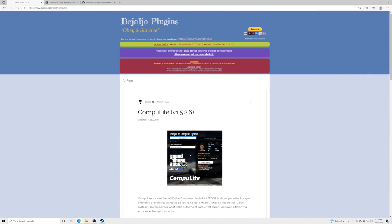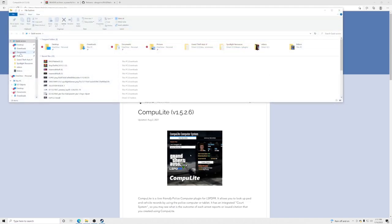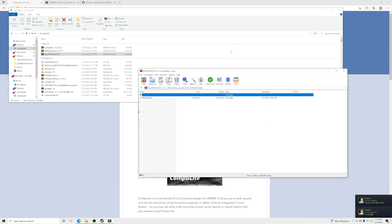For those just getting WinRAR, here's how to open your files. Go to the search bar on your taskbar, type File Explorer, go to Downloads, find Stop the Ped, Ultimate Backup, or Computer Light, right-click on the file, and select Open With WinRAR. You can also go to Open With and search through your apps to find WinRAR, then click OK.